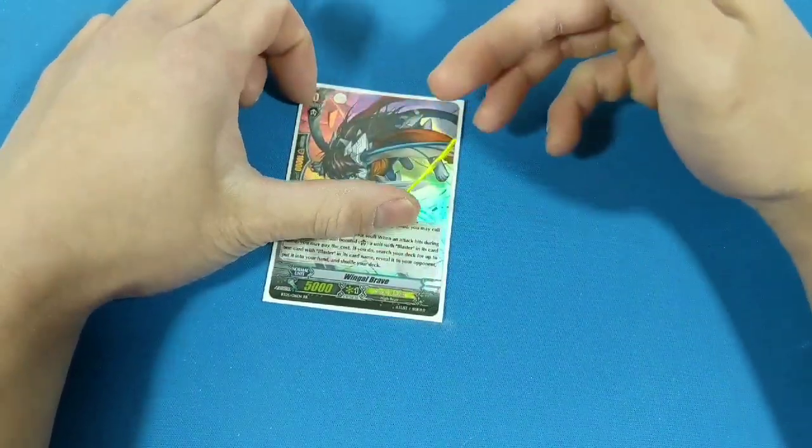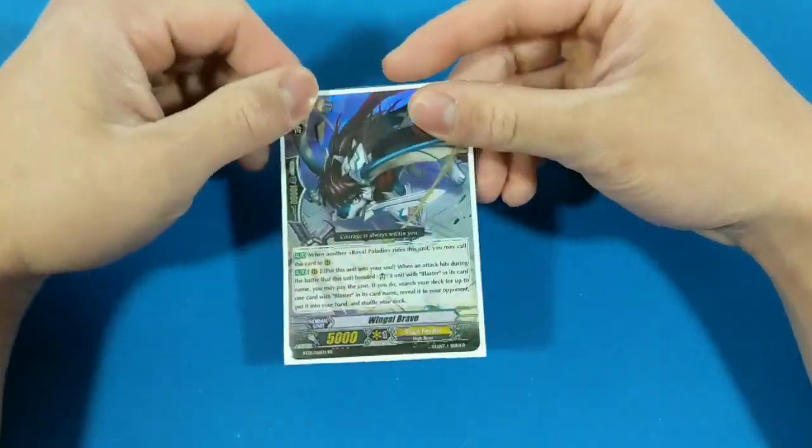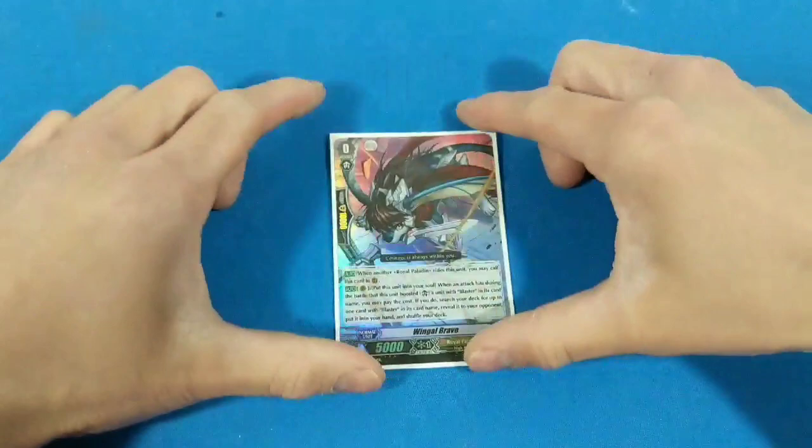You'll plus one by adding any blaster card to your hand. Typically it should be a grade three blaster if you don't have one, unless it's just a Blaster Dark or the main dude, Blaster Blade. So that is our starting Vanguard.